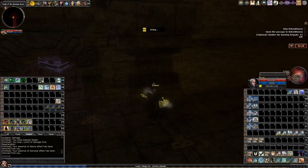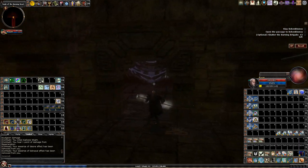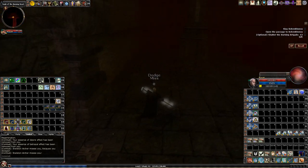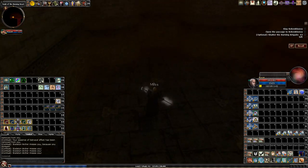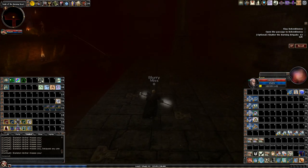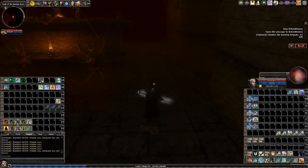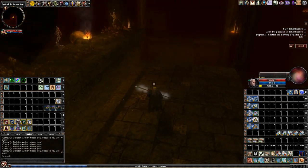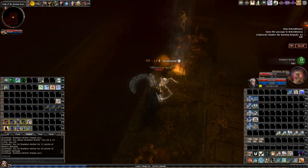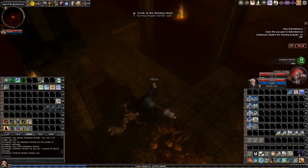Once you get into these main halls, you have these levers that open up the gates to the other side. This particular room repeats itself basically three times — one on each side and one at the end. You can jump up over here and get all the skeletons rather than trying to range them, due to the damage reduction against piercing weapons.